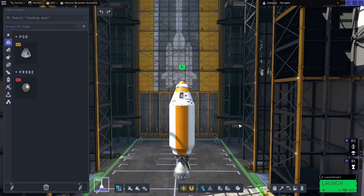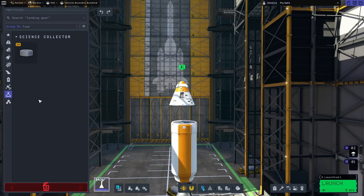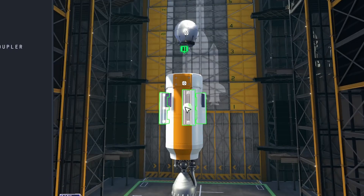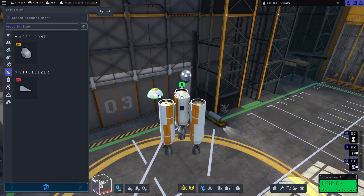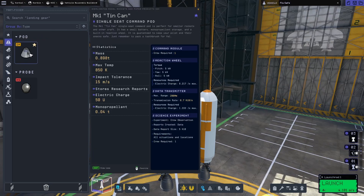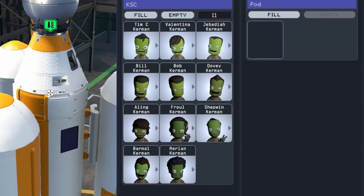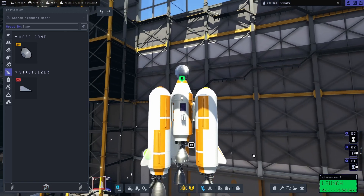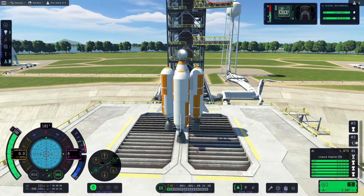We can bring back this trusty old rocket and attach a science collector. Since we have probes unlocked, let's save ourselves the risk of losing a Kerbal and rig this up as a satellite. We'll need a few solar panels attached around here, and with radial decouplers we can attach some extra fuel cells for more help getting into space. The probe is extra small so it needs to be on the nose. We'll make sure the pod is empty of any Kermans — all their last names are Kermin, are they all cousins? We should attach a battery and some stabilizers too.